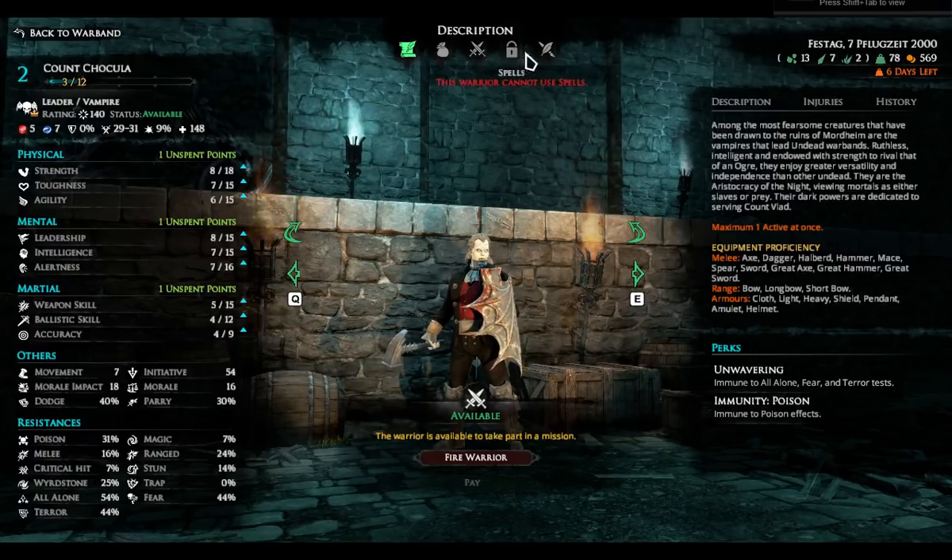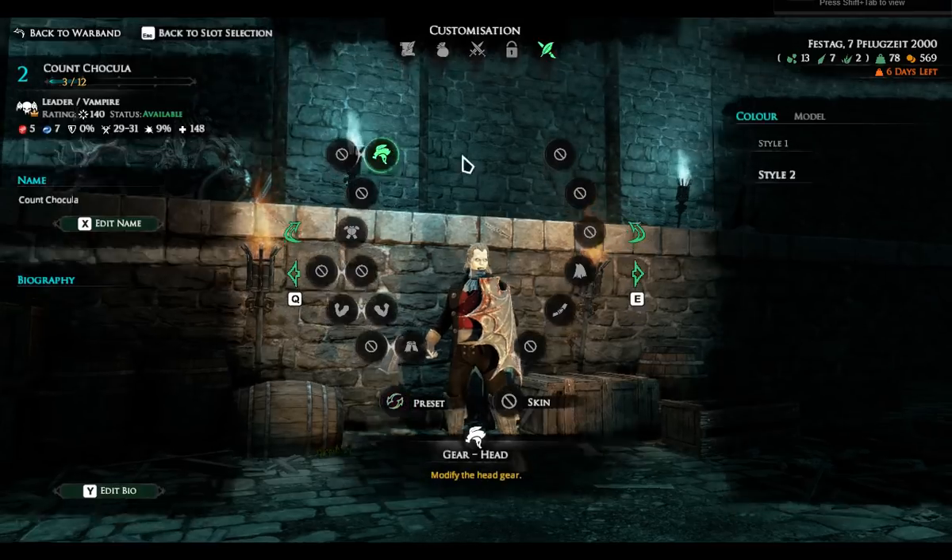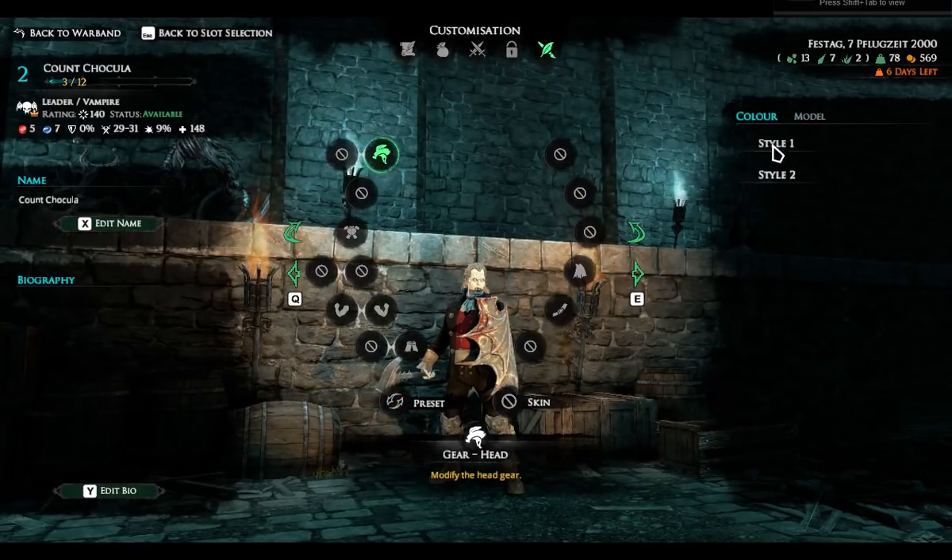On the whole, customizing your guy — I will show you customization here — is limited. He has two different hair colours: you cannot have a blonde vampire, you can go black or grey. You only have a single head to work with. You can get helmets and you can vary their appearance, which is cool, but there's just not a lot there. And that is a bit of an issue.